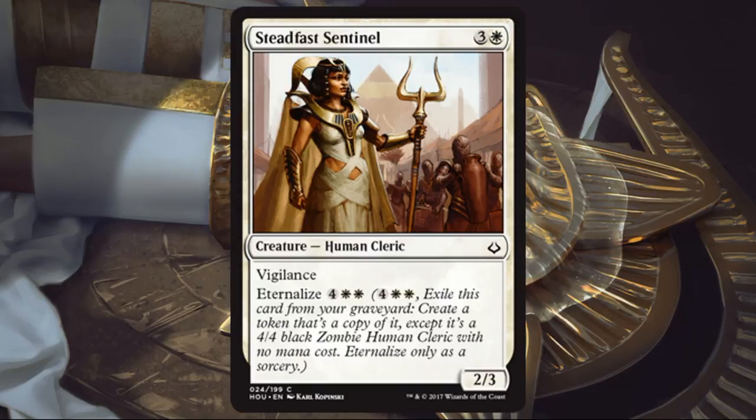Steadfast Sentinel. This is not super exciting for me. The low end feels a little too expensive — I don't want to pay 4 for a 2/3 Vigilance, and I don't want to pay 6 for a 4/4 Vigilance. If it were one cheaper on either side it becomes a much better card. Is it playable in draft or sealed? Yeah, it's playable. If you need a creature, it's there, but it's definitely not the best thing by far.